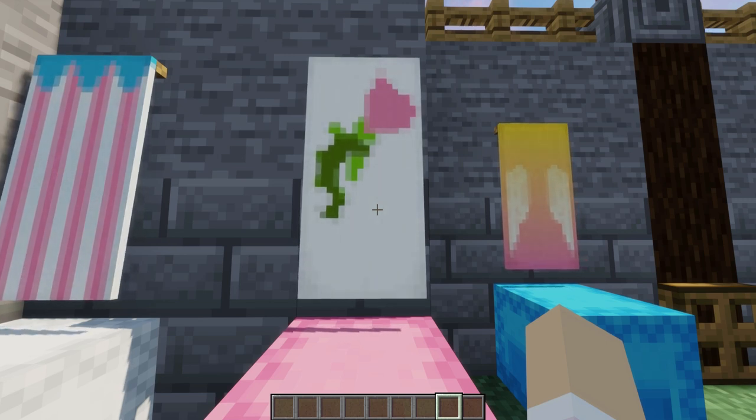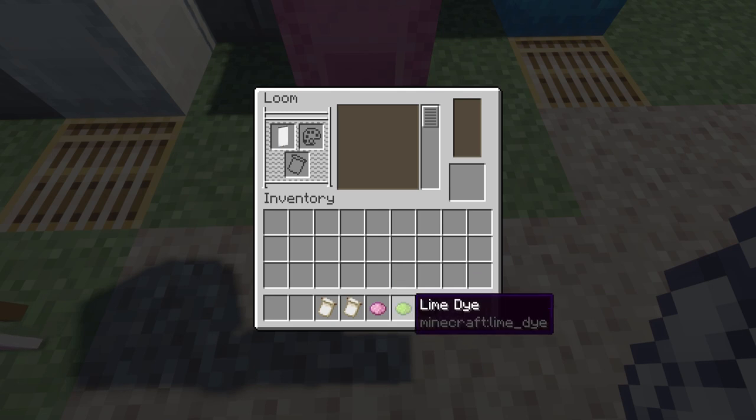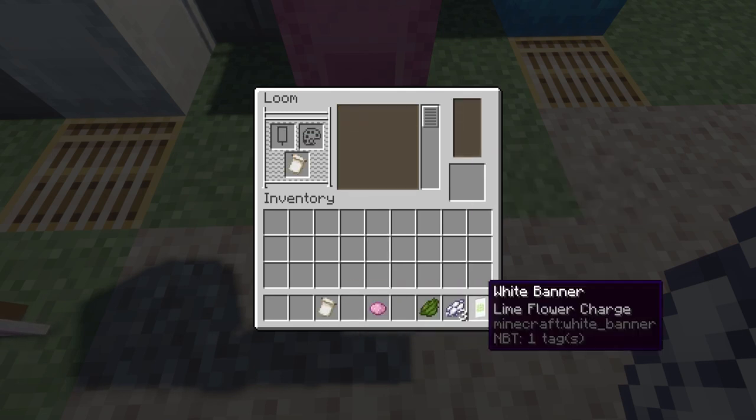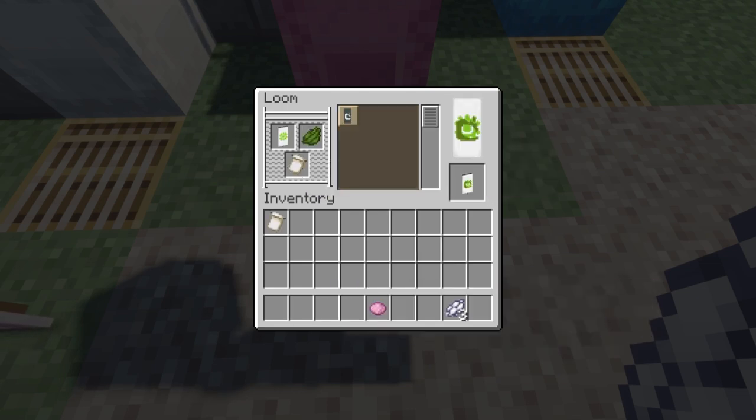This next rose banner is really pretty. Begin with a lime flower using a banner pattern, then a green stem again using a banner pattern.